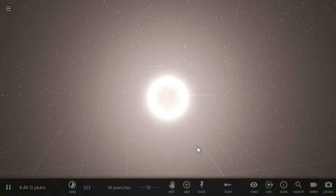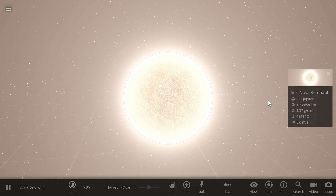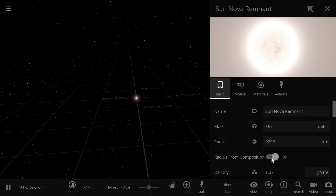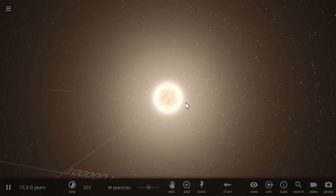Hello wonderful person. This is Anton and you're looking at the evolution of our own sun. You're going to see that it's going to live only about a few billion years and then turn into what the game calls a Nova Remnant, which is actually a white dwarf. Today we're going to talk about why red dwarfs live much much longer and how we can potentially use this to make our sun live longer as well.